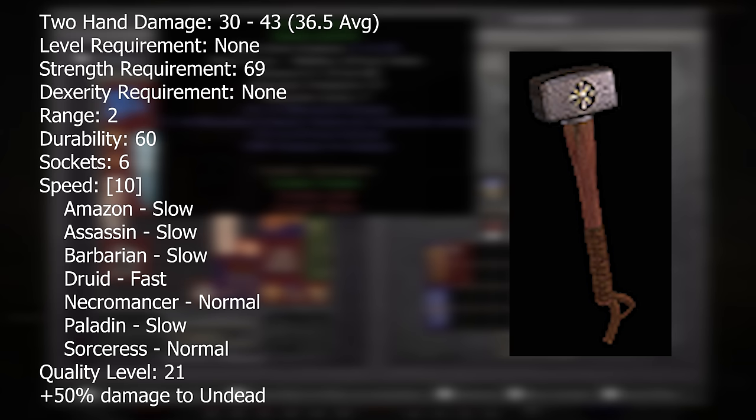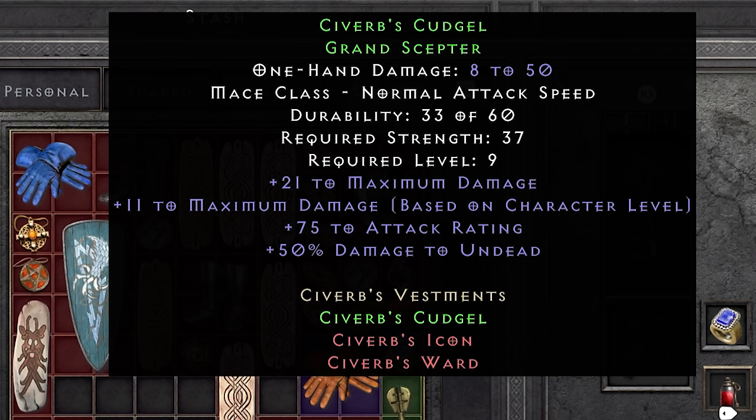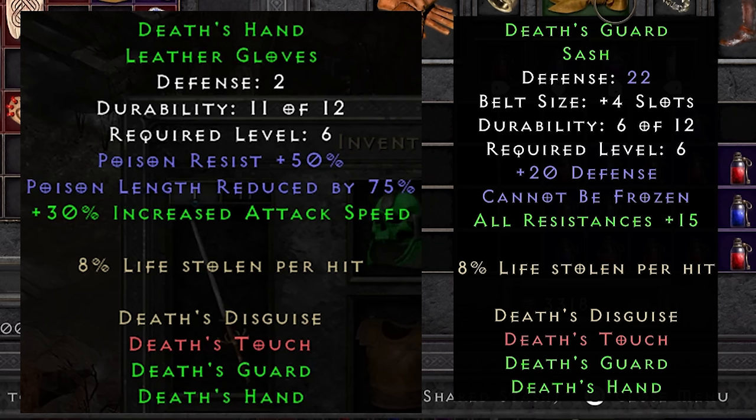15 maximum damage with normal attack speed at level 9 — that outdamages even most two-handed weapons at this point of the game. For comparison, a maul deals 30 to 43 at a slow pace and a spear deals 3 to 15, which is just embarrassing. Not only that, it gets more max damage on every level. I never hear anyone talk about this thing, so I think it's just forgotten because of how common it is to find. It's a massive damage stick. I also go ahead and equip the Dead Sash and belt because in tandem they give 30% increased attack speed, cannot be frozen, 50 resist all and life leech.